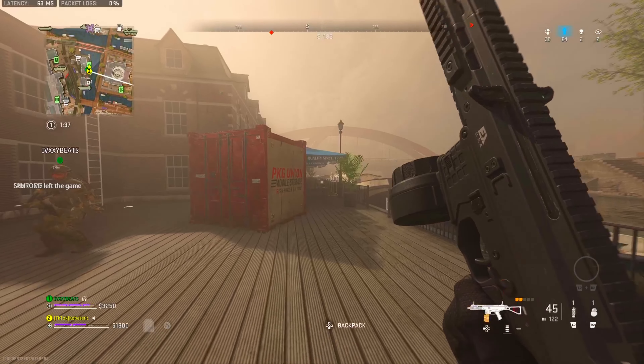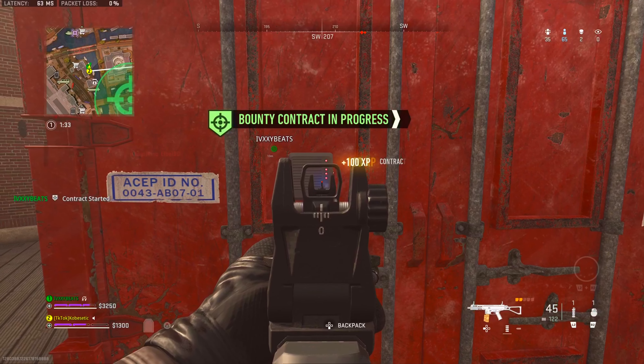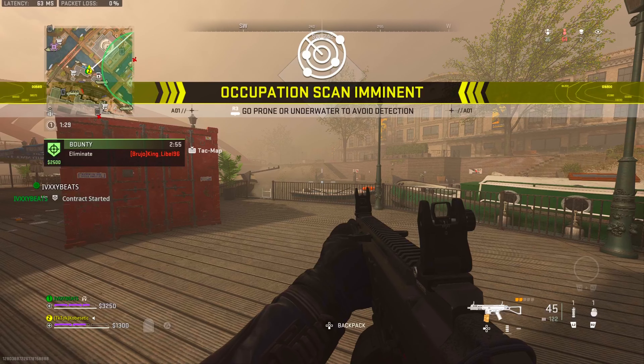Most people still don't know this, but there's actually a way for us to open the red crate. All we have to do is shoot five boxes with green lights on them in the area. Here are the five locations.